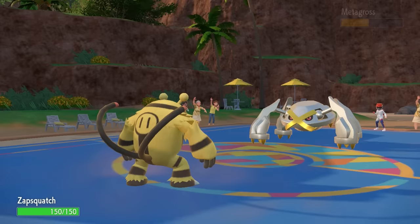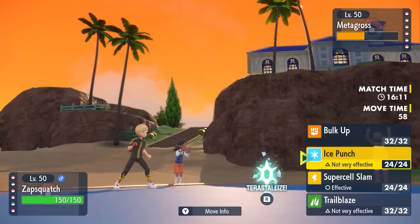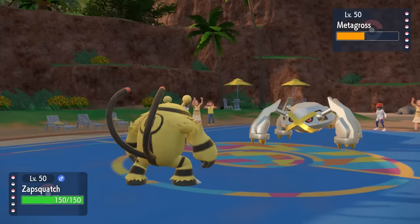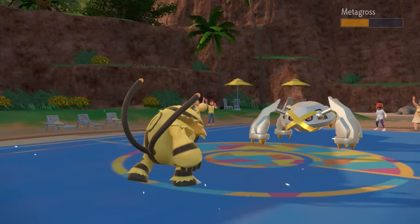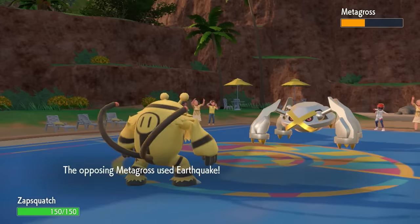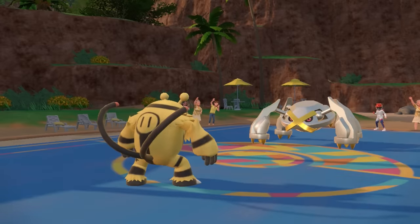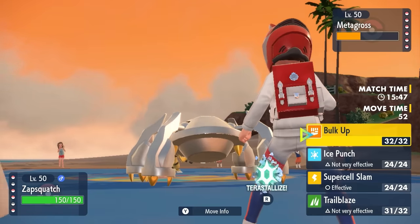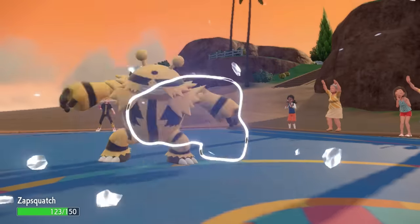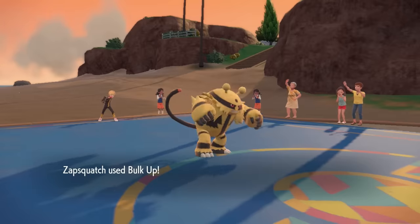It's a beach party — I'm holding an Air Balloon, came with balloons ready to party. I go for Trailblaze to get that speed boost. If I can get it, I can outspeed everything on their team. A fast Zapsquatch is a scary Zapsquatch. I get that plus one with Trailblaze and know I can take any attack Metagross wants to throw. But they make the huge mistake of forgetting about the Air Balloon and click Earthquake.